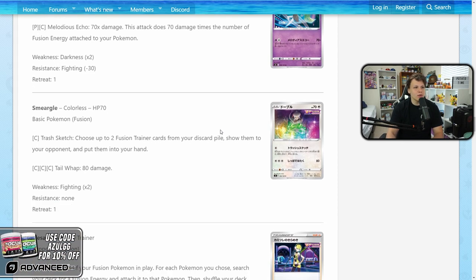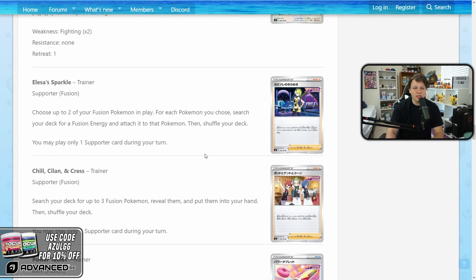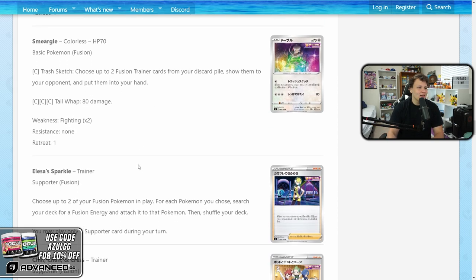Nor am I holding out hope for Smeargle, which has Trash Sketch for a colorless — 70 HP basic. You choose two fusion trainer cards from your opponent's discard pile and put them into your hand. It just seems too slow. The main card you might recycle with this would be the Power Tablet, but you're wasting a turn to not do damage just to get back something that does damage, which seems irrelevant.